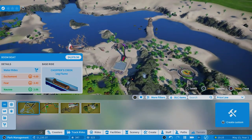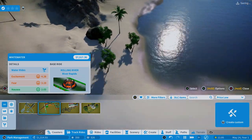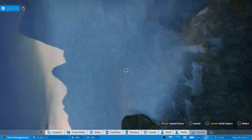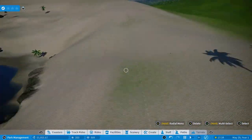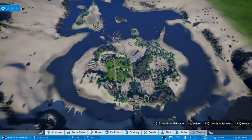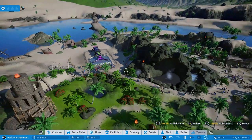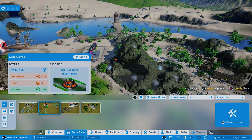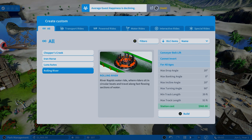I kind of want to see what track rides we have available to us. River Rapids — this looks like a pretty good map for a River Rapids ride. We've got that lake going around. Let's check out the boundaries of the park. Much more area to build here compared to the last build — granted a lot of it is the lake or river or pond. We'll have to build on top of the river, but I think that will make for some good rides. I think we can build one of these whitewater rafting rides, the Rolling River, right on top of the water.